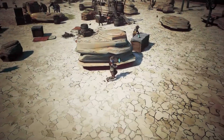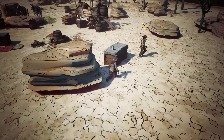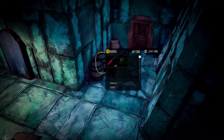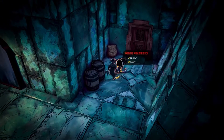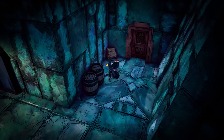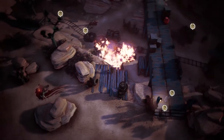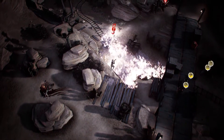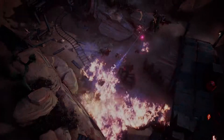One of our goals with Weird West is for everything that seems interactive to actually be interactive. So let's have a look around and interact with the world. We can move things, search anything, take items from inventories or place items from your inventory into the world, carry bodies, bury bodies, kick things, set things on fire and more. If you see something that seems possible, chances are it is possible, and it feeds into the simulation to create gameplay opportunities.